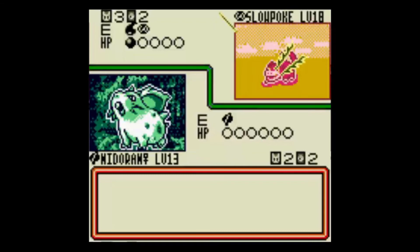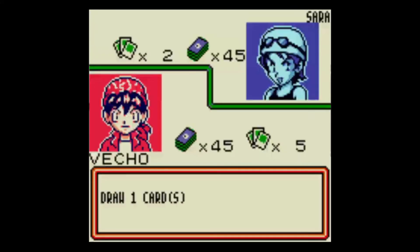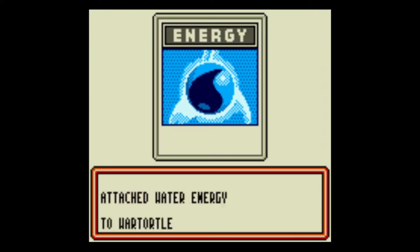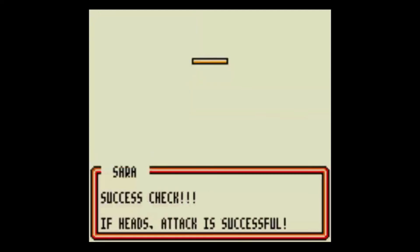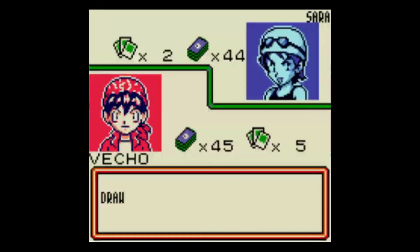Okay let's go — first double heads, 20 damage right there. I'll take a Magmar. There's still Slowpoke. I need more energy cards in my deck honestly. I literally sold my Octopath Traveler to get an Elgato capture card. I remember I sold it on Kijiji.